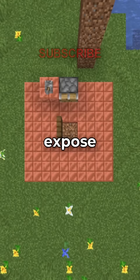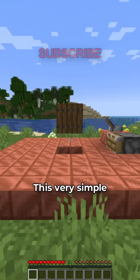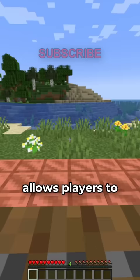This contraption could expose where you keep your hidden storage. This very simple contraption allows players to have x-ray, and using this, they will be able to see all of your chests.